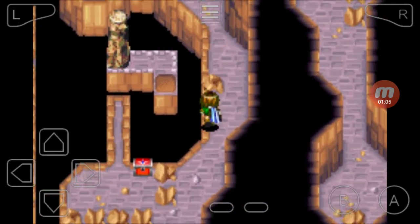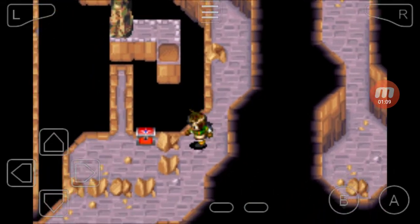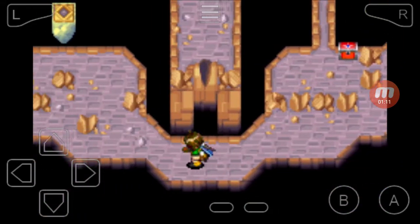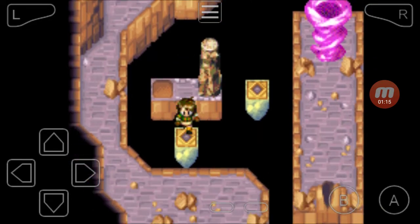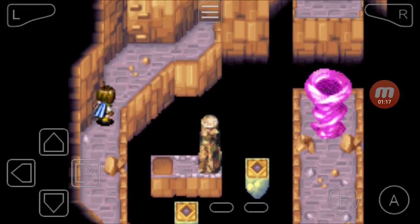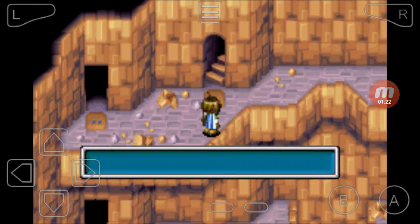We can't do anything with this yet, and we certainly can't get that chest yet. We have to do other things before we can do that. Basically, we can't do anything in this room yet, so that means there's only one way to go.